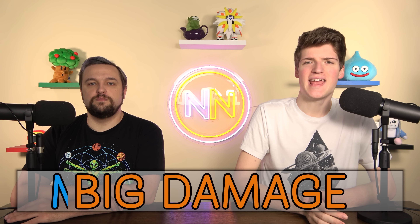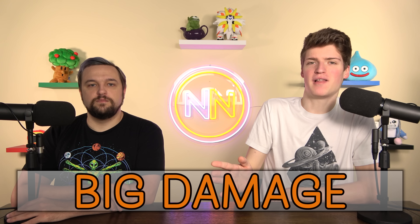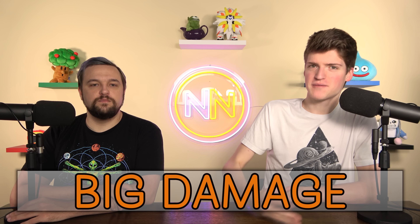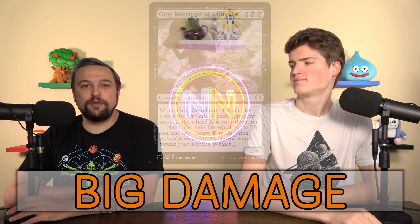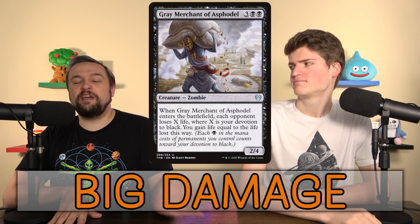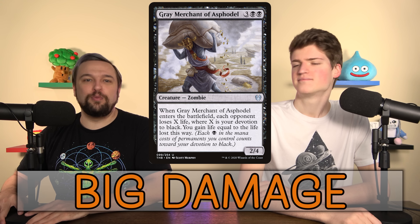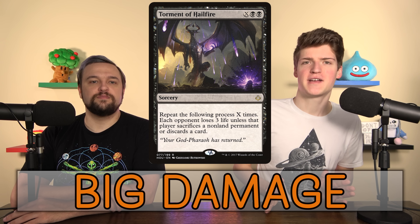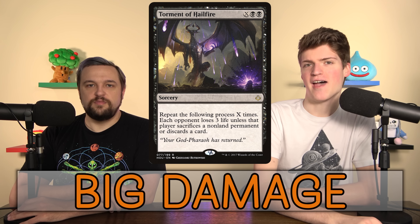The next category is big damage — pumping tons of mana into big-number spells and taking people out, not through an instant-win combo but by building up mana and utilizing it around turn ten. The most common one is Gray Merchant of Asphodel: you drain each player equal to your devotion to black and gain that much life. It might be the strongest option here, though probably the most boring. Torment of Hailfire: if you've got 14 mana, opponents take dozens of damage and lose everything they have.